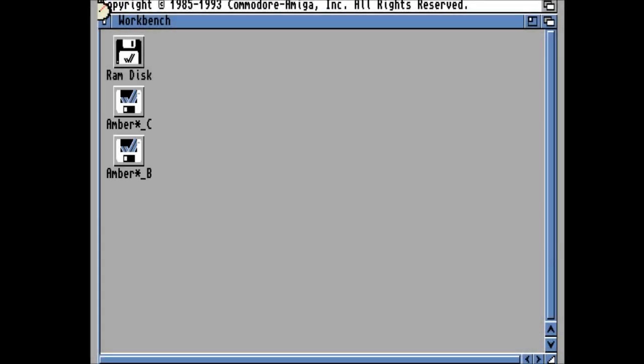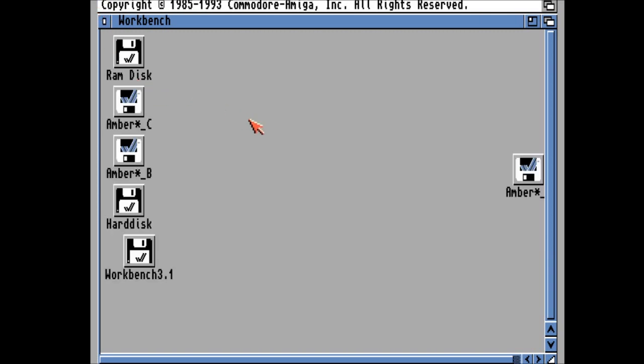Hello! Welcome to Let's Play Workbench — the Amiga Workbench! This is the RPG Chick, Amethyst Lunatari. Welcome to Let's Play Amber Star.